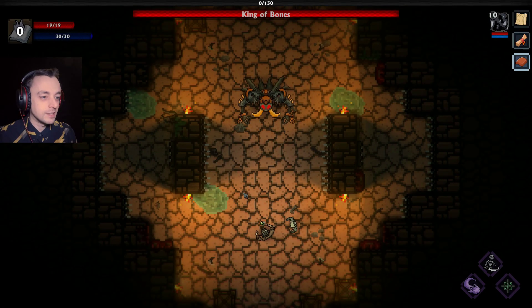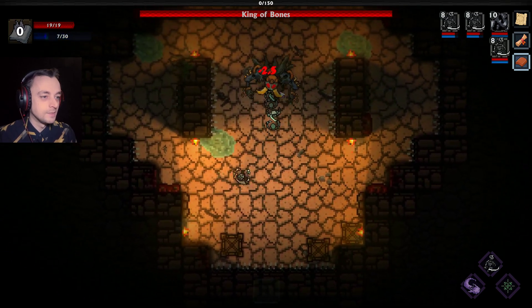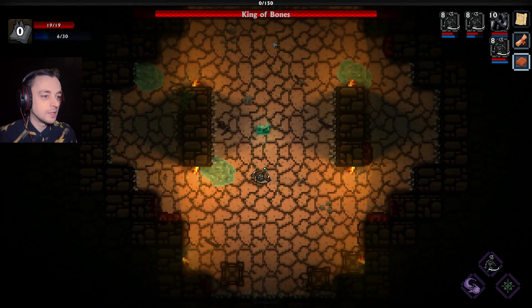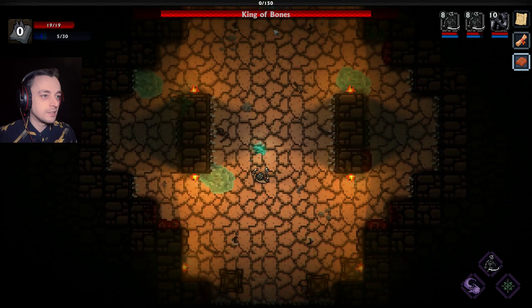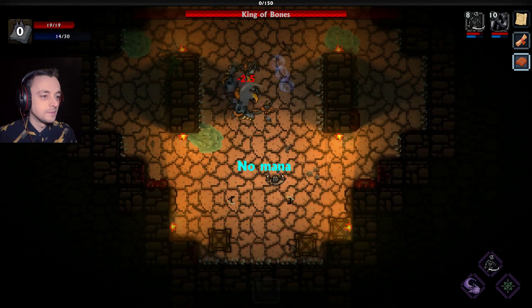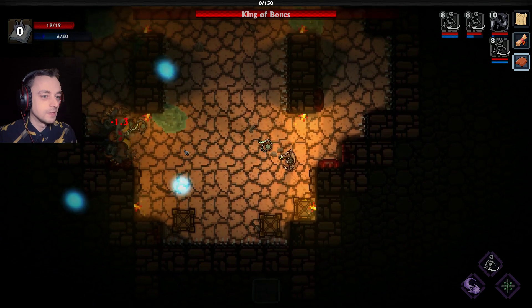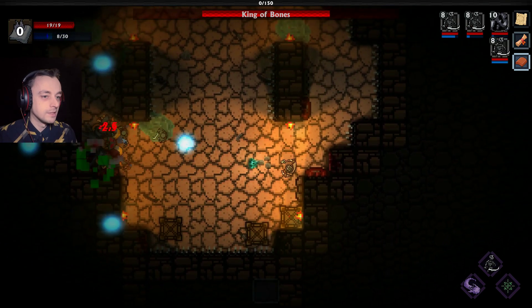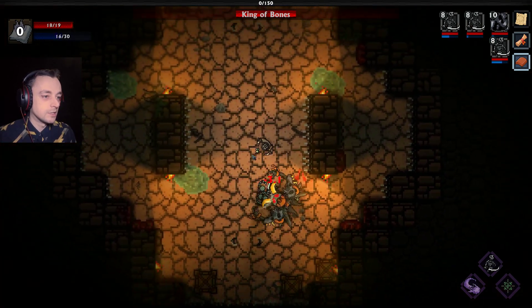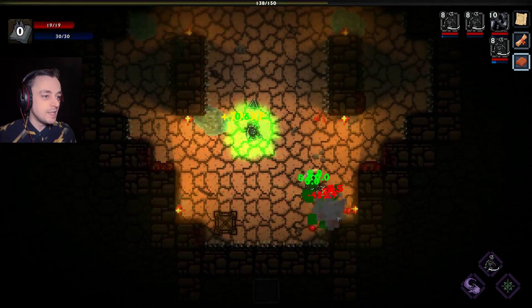I did a poor job of that. Let's stand here, send skeletons at him. Just keep sending skeletons at him. Stand back. He's already killed a few of my skeletons. Go on, fight the skeletons - fight them, not me. Stay back. Stay well over there, boss. I need to get closer if he's going to do that. Nearly, nearly, nearly. Yes!